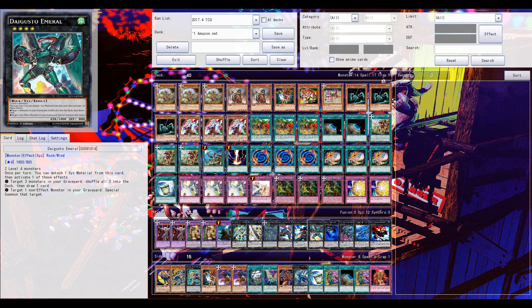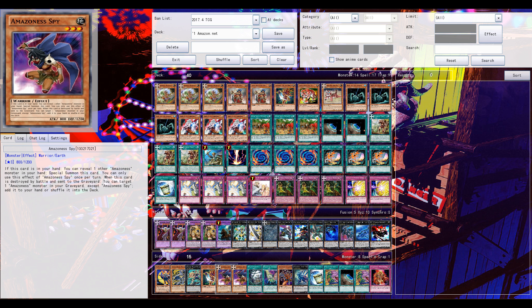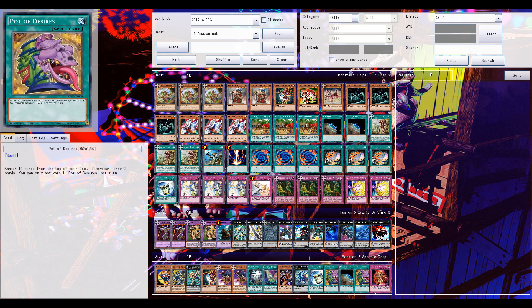Pretty much standard extra deck, with only one Instant Fusion in the main deck. You could play something like Amazon's Spy, but sadly Konami didn't give this card the polymerization effect. I'm not a huge fan of it anyway. In total, the deck lacks a lot of support and power plays — but let's see a few example duels.